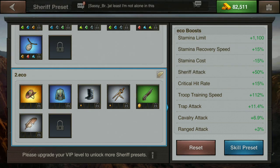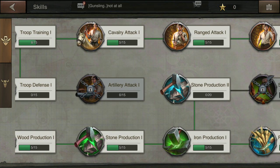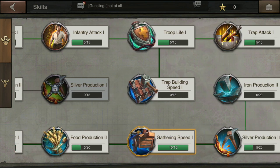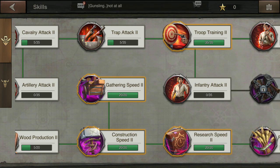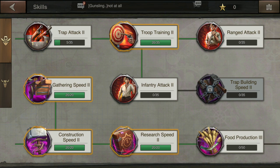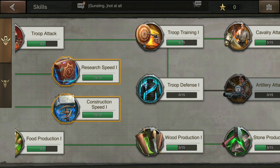In Echo, I have him currently set up with all construction gear. You'll see I have maxed out research and construction with bare minimum points on his other attributes all the way across the bottom - maxed out gathering speed one, gathering speed two, construction speed two, and research speed two. Because his hero Sheriff is a high enough level, he had enough points to also max out troop training two. Troop training one is not quite full but with one more Sheriff level it will be.